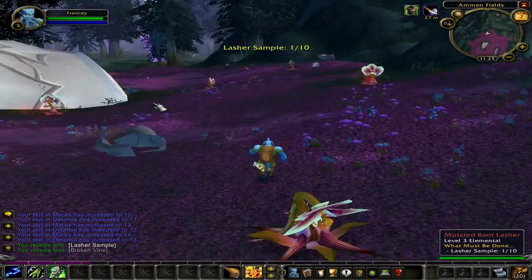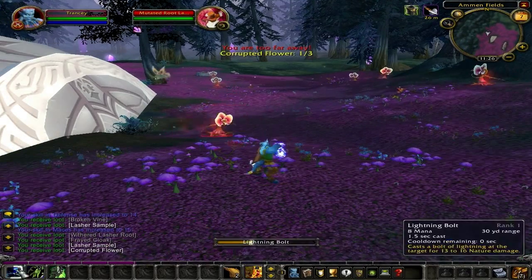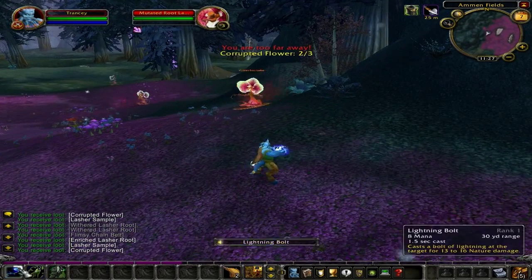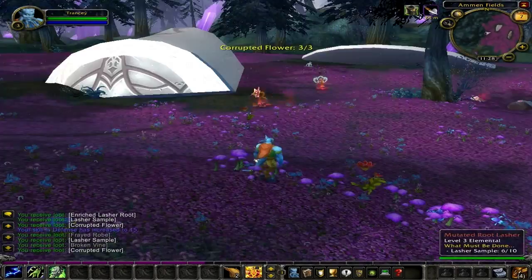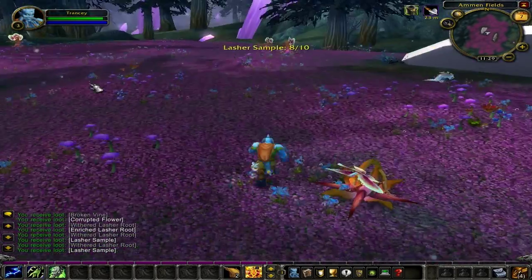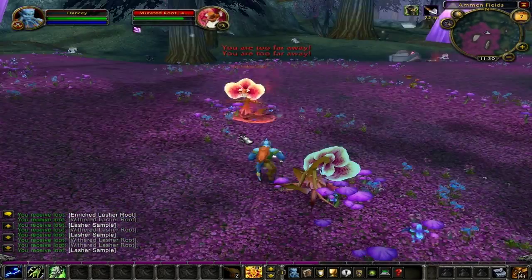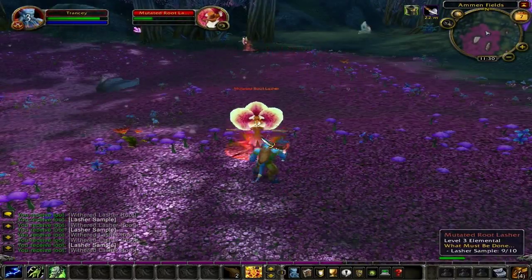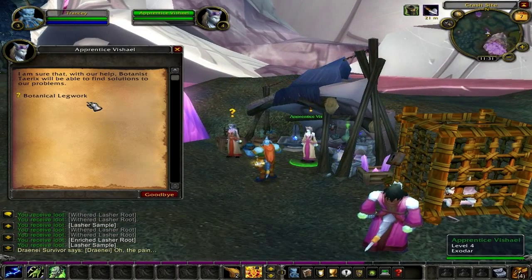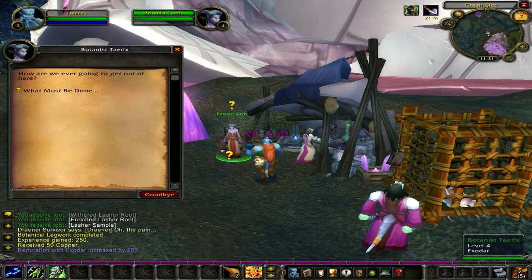Begin killing the lashers and collecting the flowers. Speak with Apprentice Vishal and turn in the quest 'Botanical Legwork' for 250 experience points. Speak with Botanist Trix and turn in the quest 'What Must Be Done' for 170 experience points.